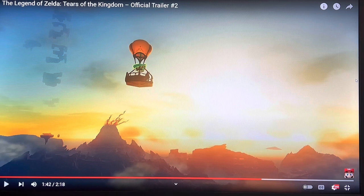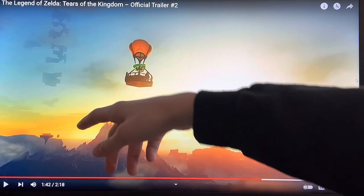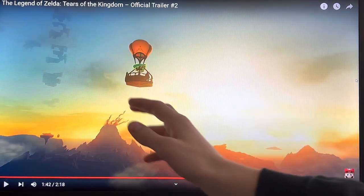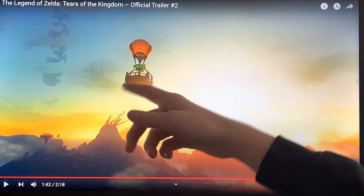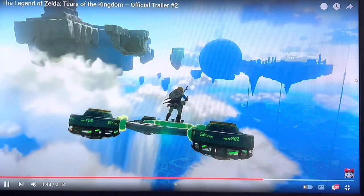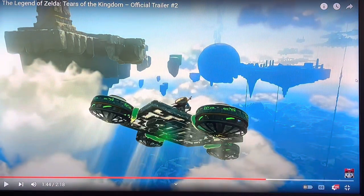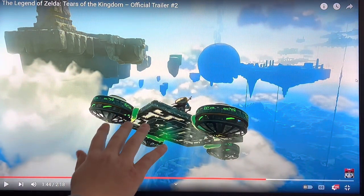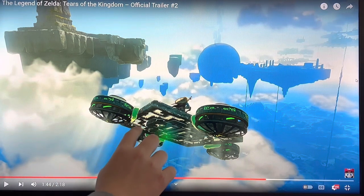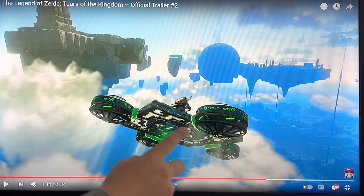Once again here, we can see another type of transport. In the background we can see these small islands that go up and down, but the balloon is the main focus here. It seems to have that Zonai glue kind of thing that Eli mentioned before. You can also see it looks like a fan blade on each side, put together with Zonai glue, and just like a regular square of metal.